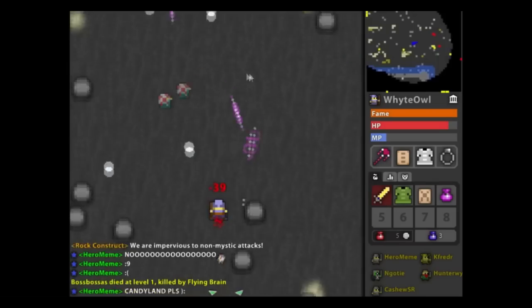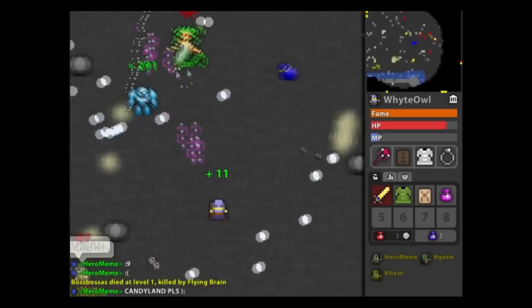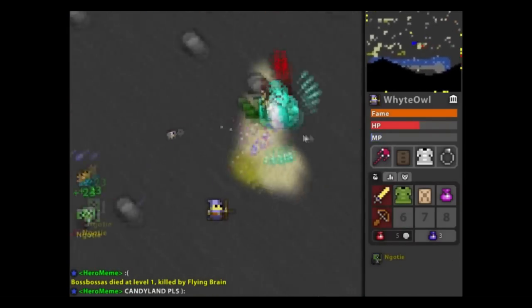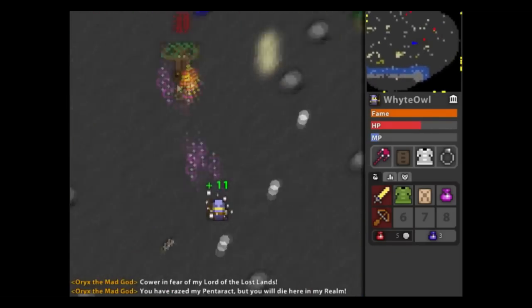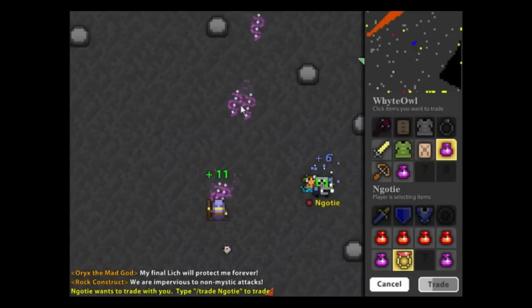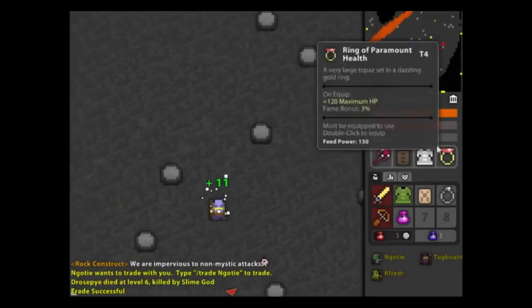Once you get this main core, that's when I suggest you start drinking potions. You're going to want to have good items in all four of your slots, unless you're a Huntress, in which case the trap doesn't really matter. Just roam around the Godlands on a ranged class, collecting potions. Here I get pretty lucky — I pick up a couple attack pots in a row and buy a Para HP ring, which completes my main four.